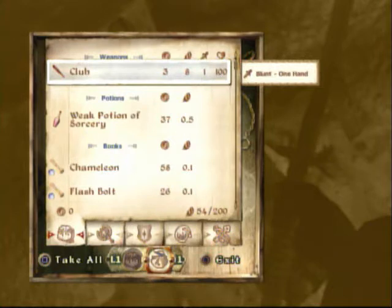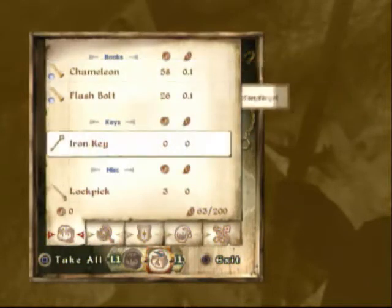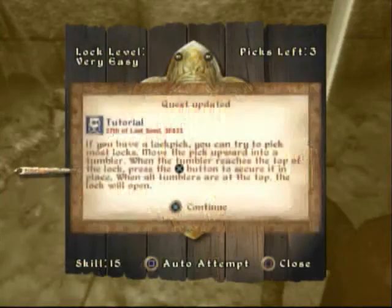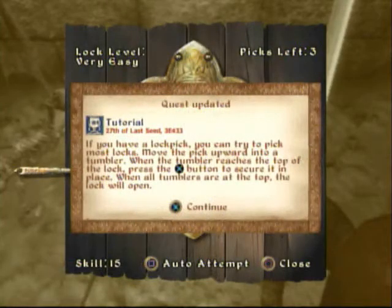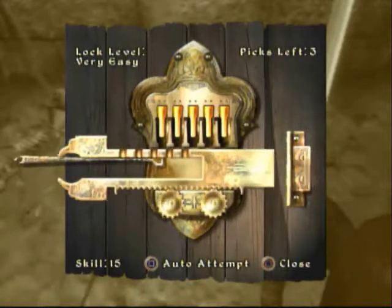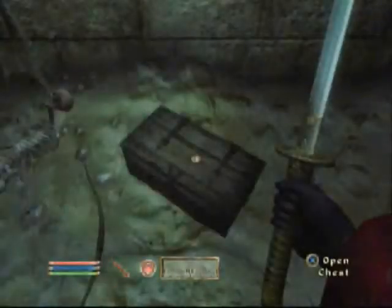Cool. Good club. Weak potion of sorcery. And a key. Just take everything. Oh, and a lock pick. Cool. Let's go pick that treasure chest. Tutorial: if you have a lock pick, you can try to pick most locks. Move the pick upward into a tumbler. When the tumbler reaches the top of the lock, press X to secure it in place. When all tumblers are at the top, the lock will open. That was pathetic. I know that was a tutorial, yeah. That was pathetic.